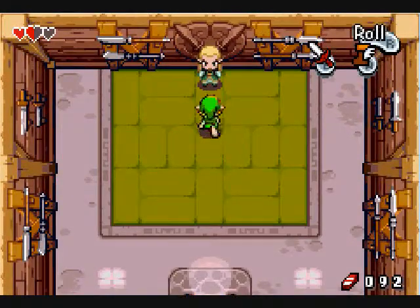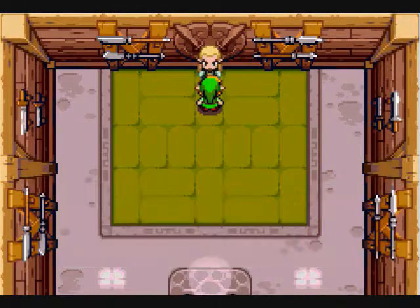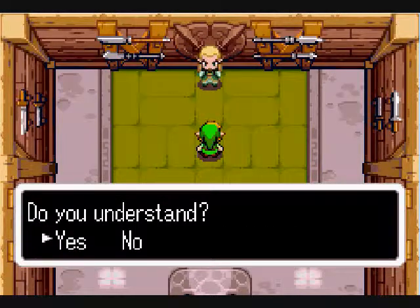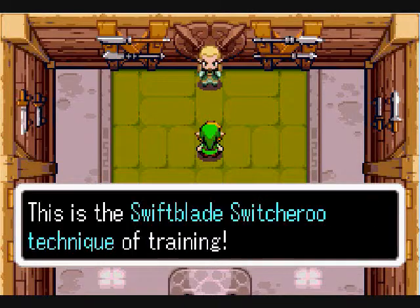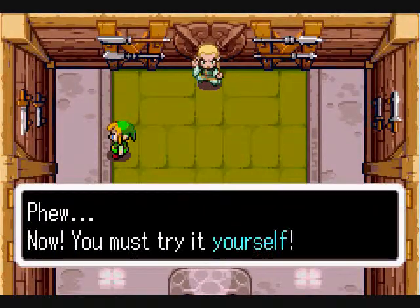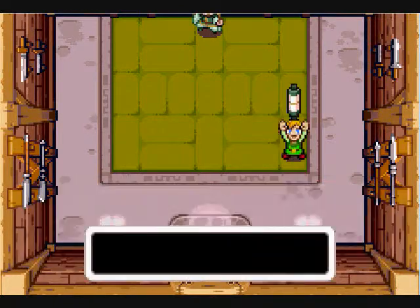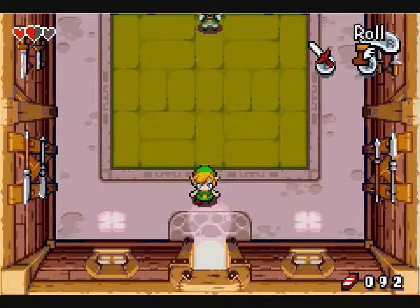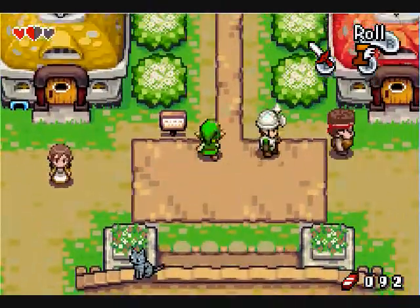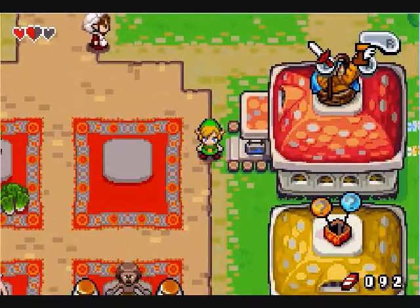Once you get the Pegasus boots, you have to come back with the swift blade to get your dash attack — or whatever it's called. There's another technique that I will show later on, probably at the end of this video, but it's not important right now. So I will do some rupee grinding, and then I'll start some kinstone grinding in order to get the one I need for the side quest.